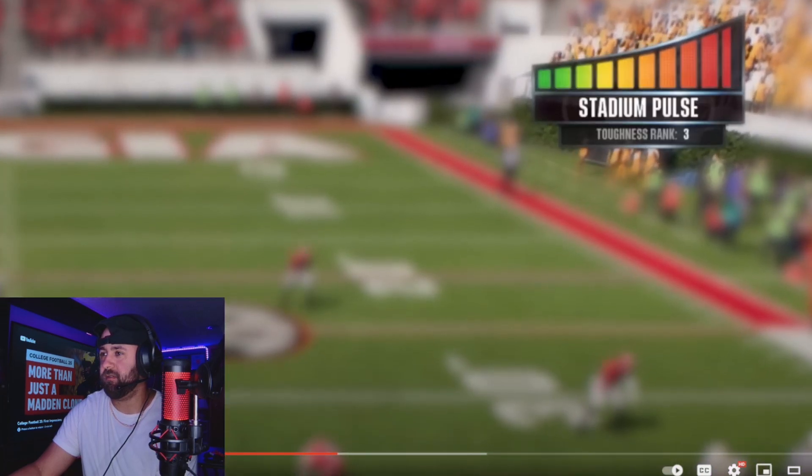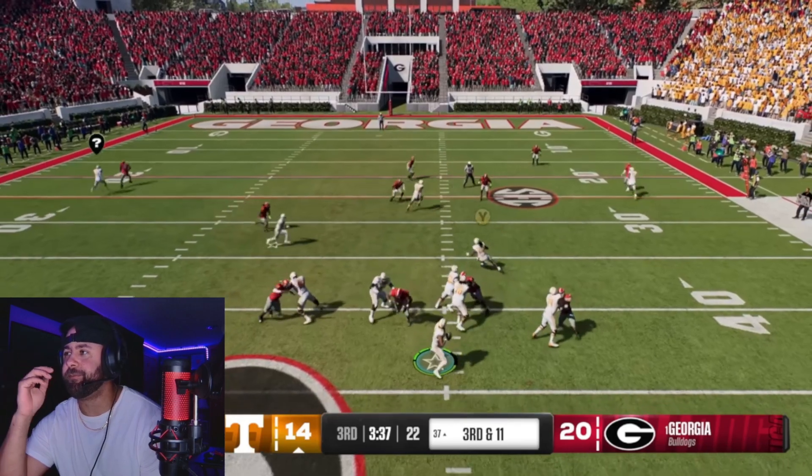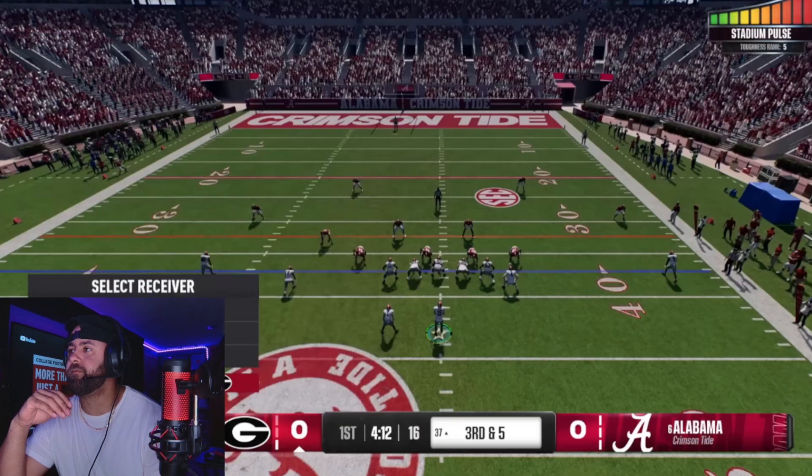Here you can see the stadium pulse meter is maxed out. The stadium pulse thing — I think it's a bit overdone. It's similar to Madden's home field advantage, and I don't know how much it really matters. Yeah, the screen shakes a little and the route lines are wiggly, but maybe you don't even see the route lines and then you're screwed. The visiting quarterback does not have the mental ability 'Headstrong,' which provides resistance to distractions.